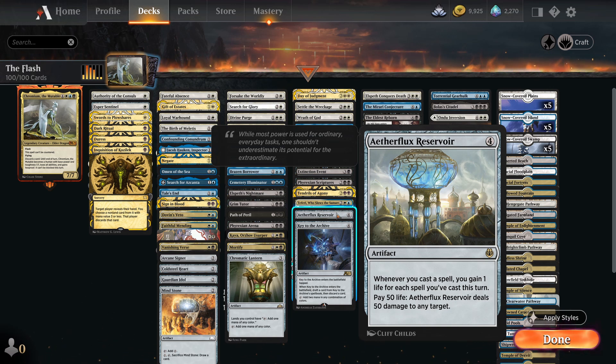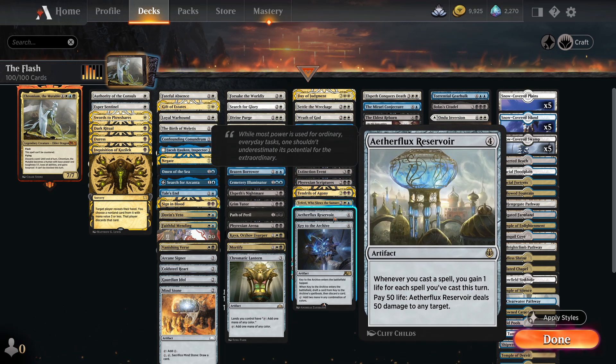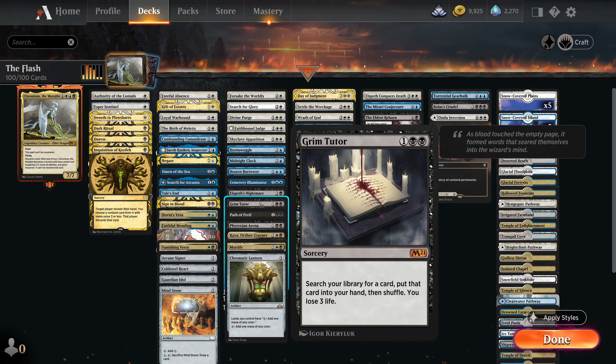It's pretty hard to get this going, but if you're lucky enough to get lots of spells and hit Tendrils of Agony on top, you can pretty much kill your opponent — as long as you've cast enough spells. It deals 2 life and you gain 2 life, but it's got Storm, so you copy it for each spell cast before it. This plus the Reservoir and the Citadel is an awesome way to win the game. If you want to get these cards a few turns earlier you can use Search for Glory, which searches for a Snow Permanent, Legendary, or Saga — so you can fetch the Citadel. We've also got Grim Tutor to get there a little bit faster.